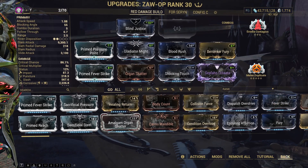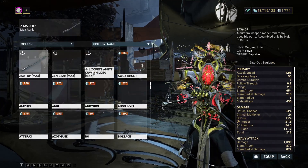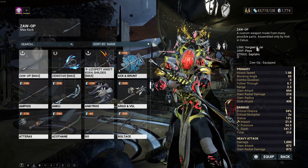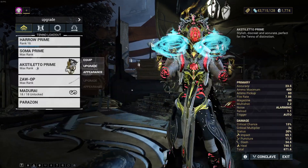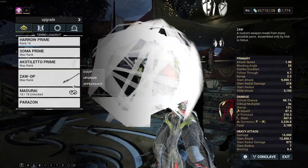Don't forget to get all three parts — don't mistake them: Bhawar 2J, and Sepfahn. These three parts only, and you get this Zaw. It's a pretty cool Zaw — it's like a sword, so that's why I'm calling it a sword Zaw.